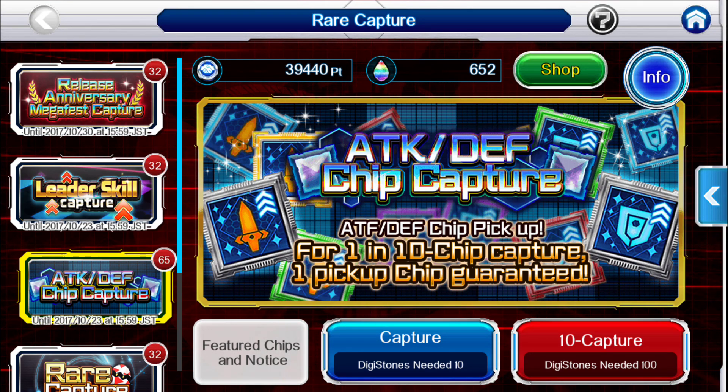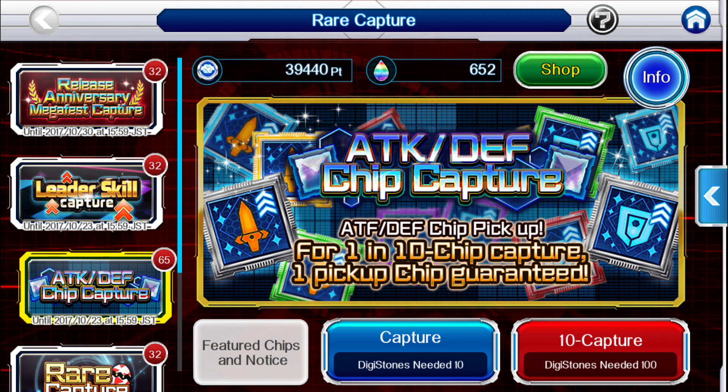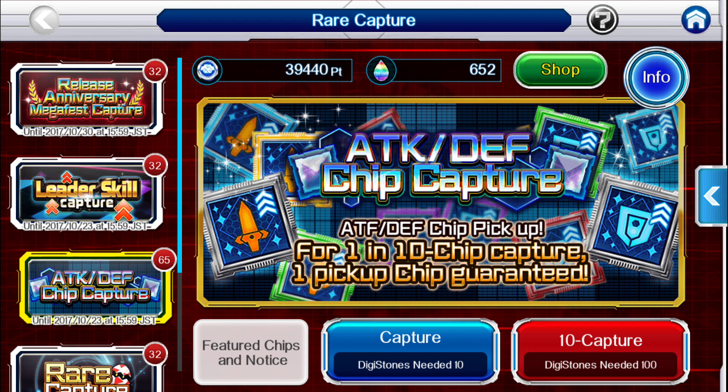Hey guys, this is MalavarTC1 and now is the time to pick up some chips in Digimon Links. This featured is attack and defense chips and you want the A's. There are different ranks of chips — A's are the best. For 1 in 10 chip capture, you're guaranteed a chip of attack or defense, not necessarily A, but that is what you want.